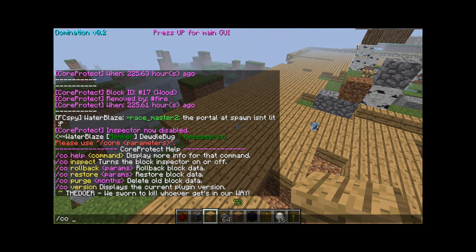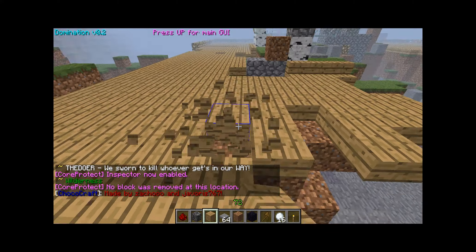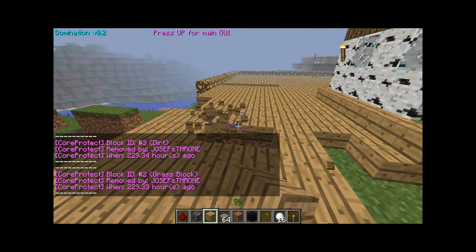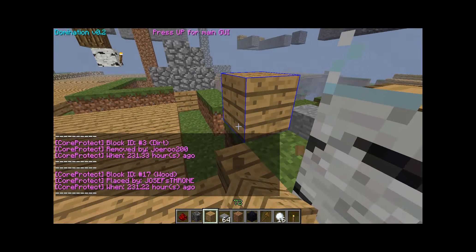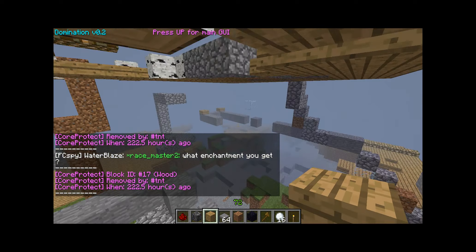To see who griefed, you use co-inspect. I'm on a PvP server, I only use this just in case. This shows exactly who planted what, so it looks as though it got griefed pretty soon while it was beginning to be built 30 hours ago, and then it got griefed about 225 hours ago.